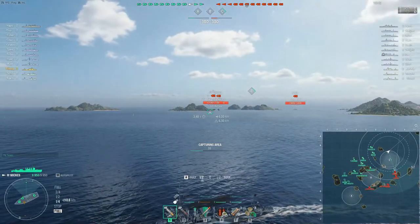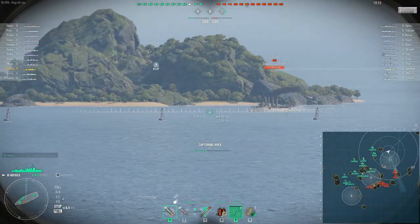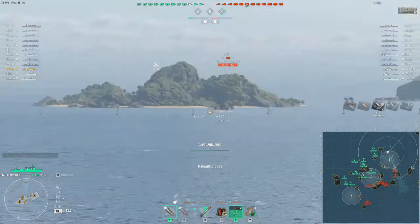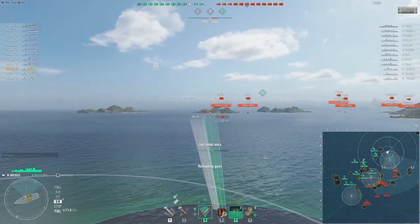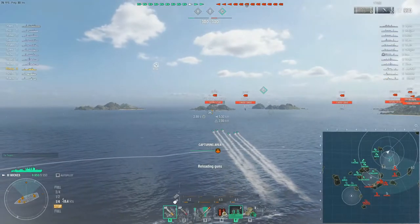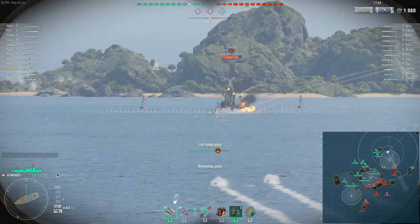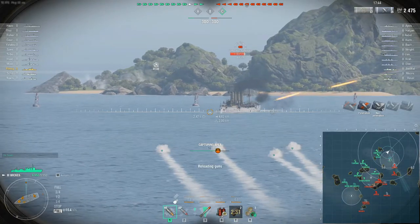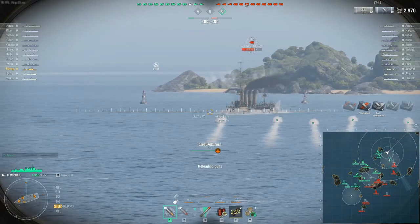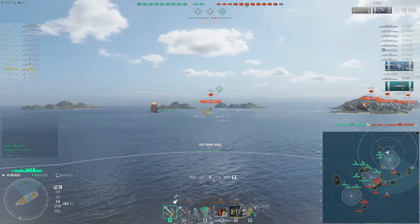I don't want to dump torps yet because they have a low range, but we'll keep in mind our detectability range. I'm actually going to slow down so if I have to pop smoke I won't just be instantly detected. It looks like he's going to step onto the cap - there's nothing I can do about it, so we're going to smoke up. The human player is priority target number one. We can actually go ahead and start dumping torpedoes now - just trying to figure out what he's going to do. If he keeps on a straight line he's going to eat one or two of these - or he's going to turn. Oh, he turned the wrong way.